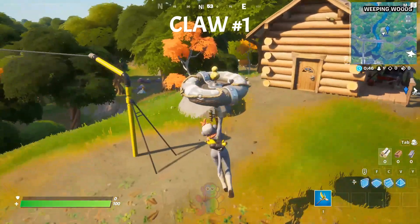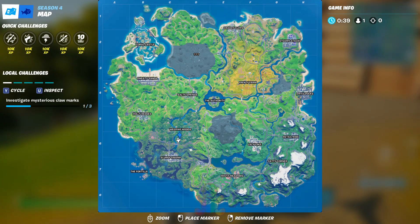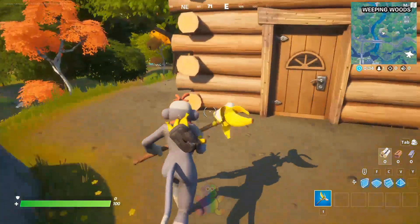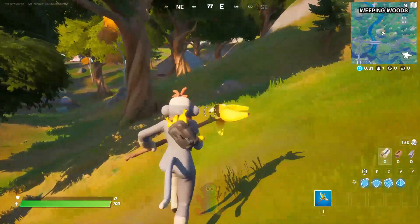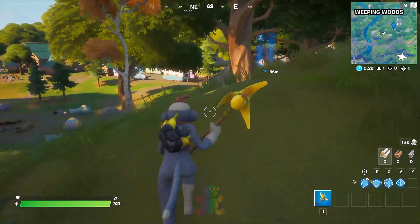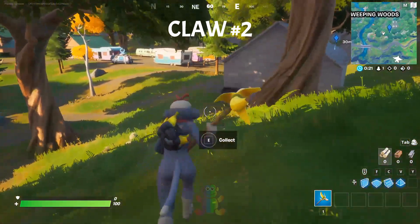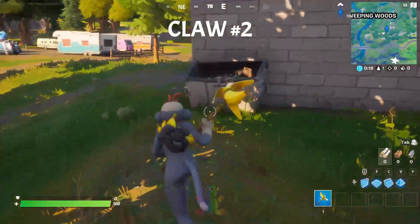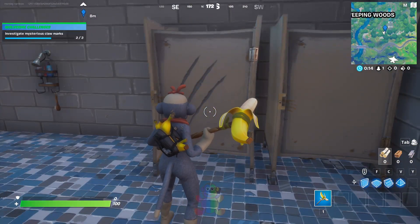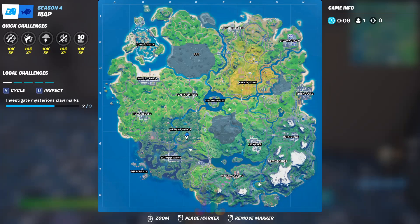So the first location is exactly right here — that's how it looks. Now let's proceed to the second one. The second one is located inside the bathroom right there, so you only need to go inside the bathroom and you should be able to find it. There is the second one — 'Investigate Mysterious Claw Marks' — and we found the second one exactly right over here.